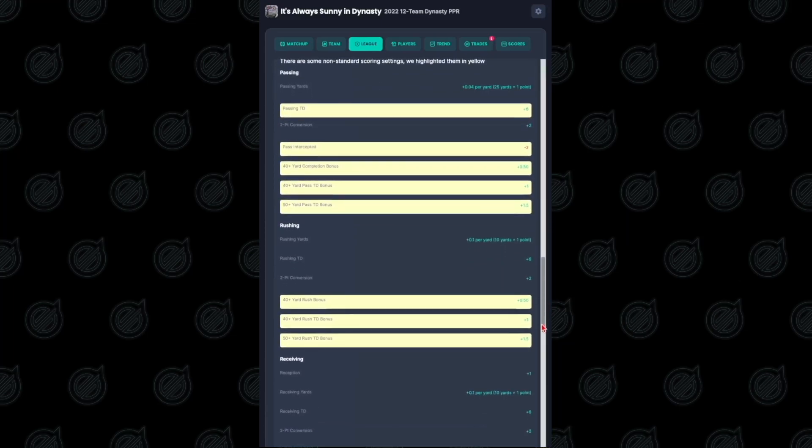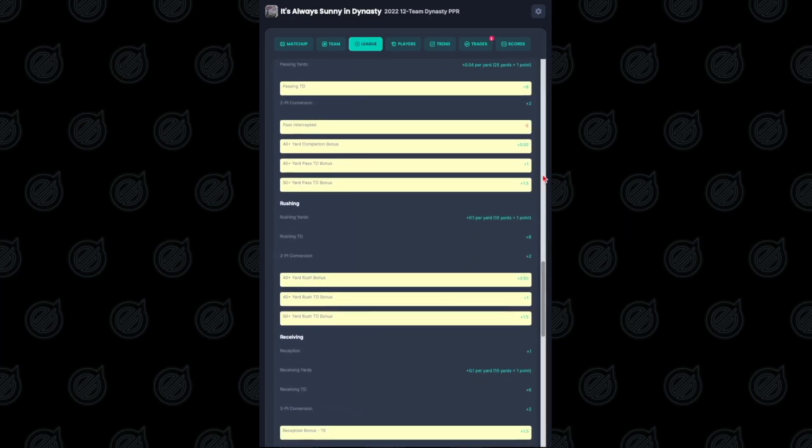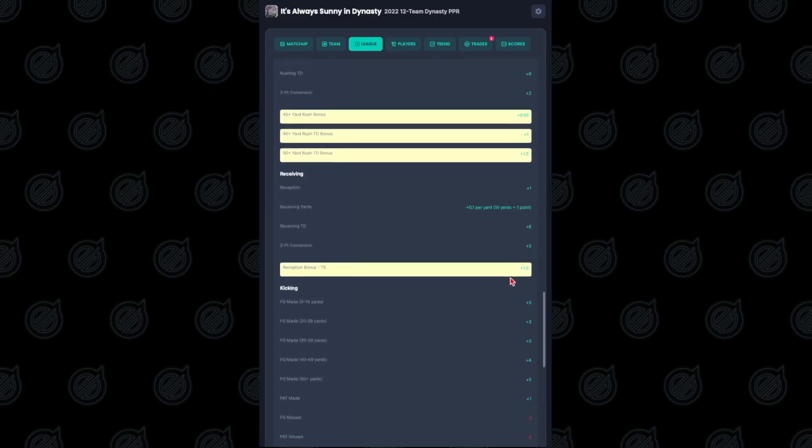Let's go through this roster real quick. This is six points per passing touchdown, six points per rushing touchdown, and of course it's a PPR league. Down here you can see there is tight end premium, which means a 1.5 bonus for receptions to tight end. So that's all pretty stock and standard.